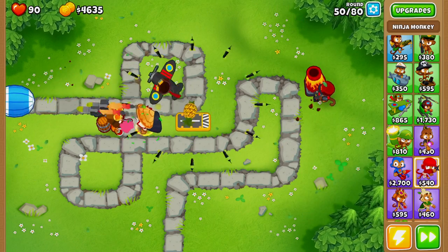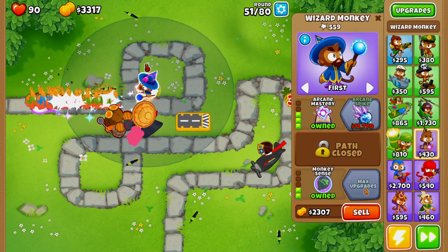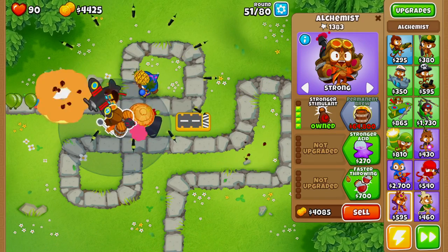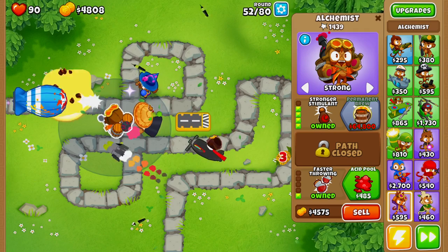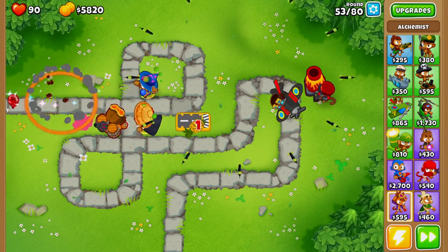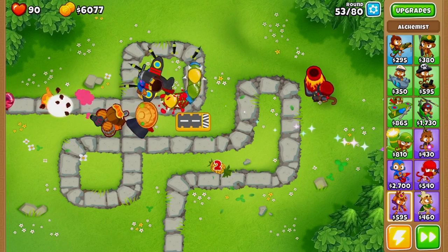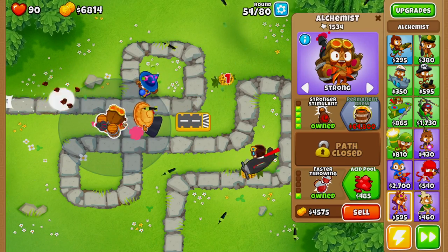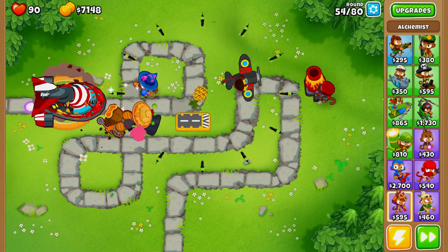Next we're going to go with a wizard monkey, upgrading it all the way to Arcane Spike with Intense Magic and Monkey Sense so it can see camo balloons. The Arcane Spike is a little pricey at around 11,000, but it is absolutely worth it. Also — if you have more than one tower within range of your alchemist, it's a good idea to get Faster Throwing, because the alchemist may struggle to buff multiple towers unless you have that upgrade. The alchemist can buff up to three towers simultaneously with Faster Throwing.